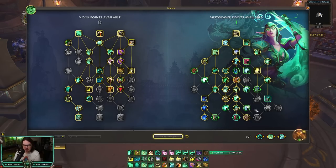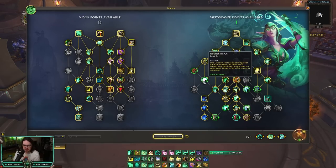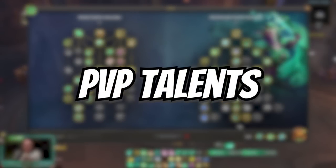The last talent slot is a flex. You can take Bonedust Brew, a second charge of Tea of Plenty for resets on Renewing Mist, Essence Font, and Rising Sun Kick (though it's a bit RNG), Mana Tea, or Nourishing Chi. Spirit of the Crane isn't really needed since you're not running out of mana. I personally like Mending Proliferation here, but feel free to experiment. If you have questions or differences in your talents, let me know — I'm more than happy to look at other builds.